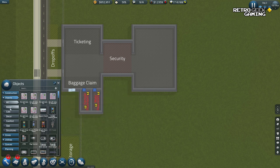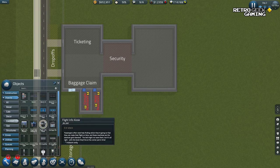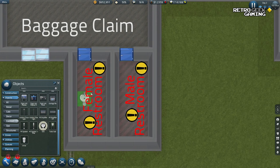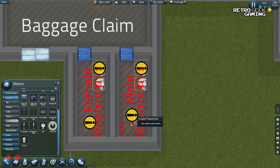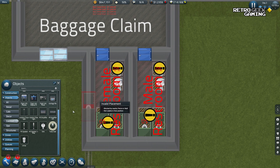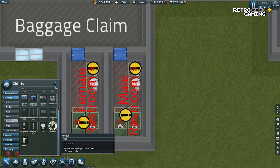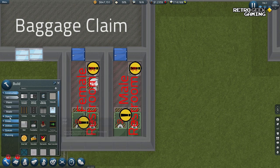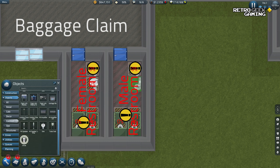We want objects for the toilet. Comfort? I would say that's probably a comfort thing — and yes, it is! We're going to install some sinks, maybe two sinks, and some toilet stalls. We don't have enough space — it should have been three squares. We'll start with just two because this is outside of the security area. And maybe a urinal for the male restroom.